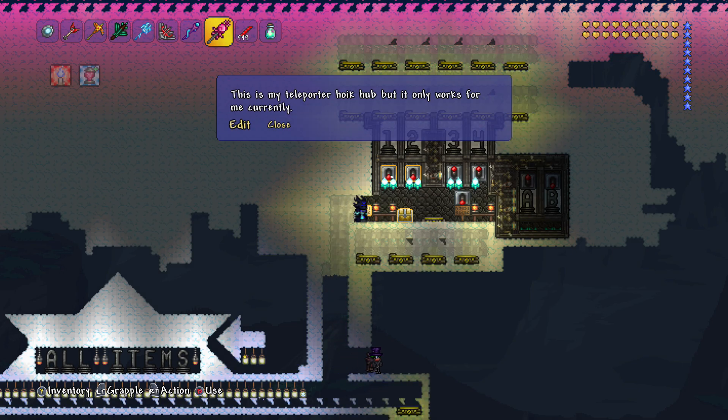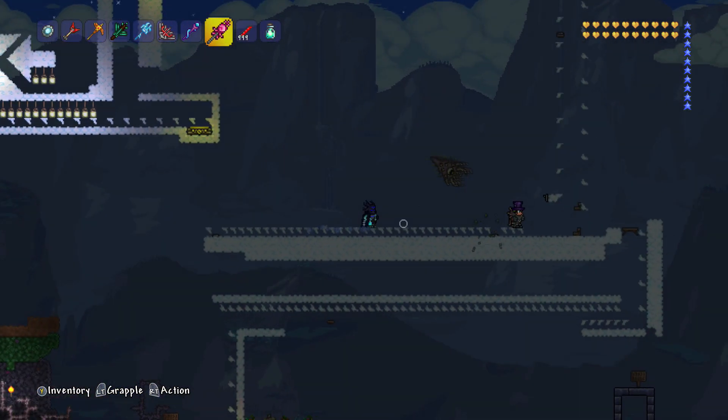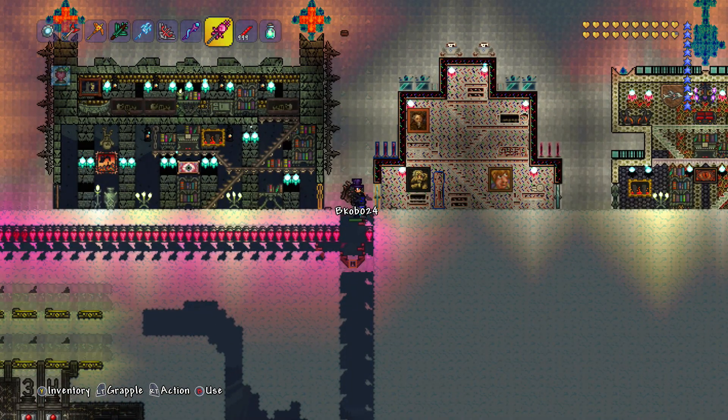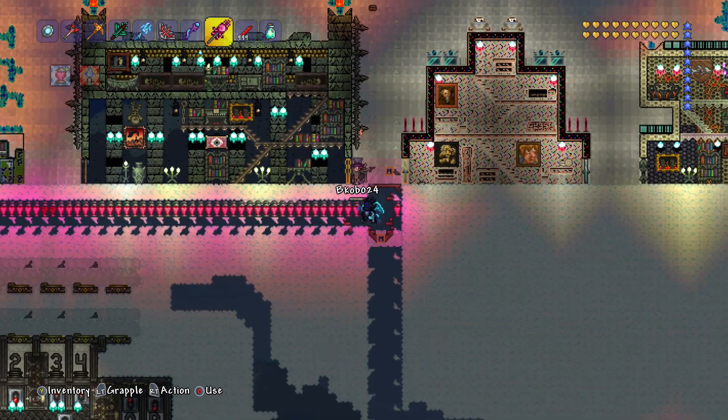This is currently his teleport hoik hub, but it only works in single player. You can get all items there, and these are all hoiked up in some crazy form. We shot up in the air! The other thing was just to farm mushrooms — that's what I was trying to get across. But then I saw that crazy building right here.